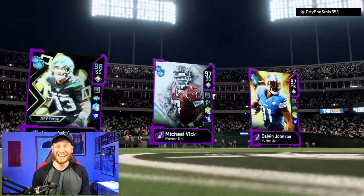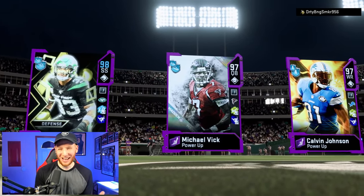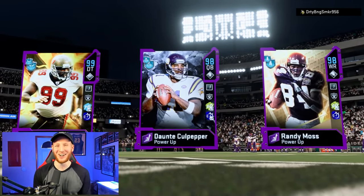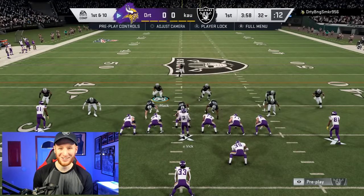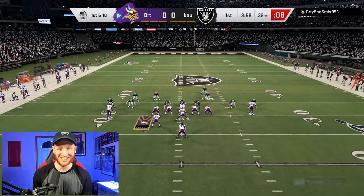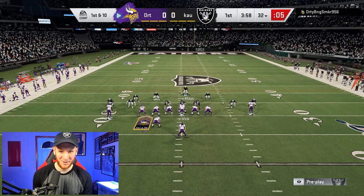All right, let's see what we're looking like. He's got an escape artist — he's not playing by the rules, he's playing unfair. We're out here with Dante Culpepper and he's got Michael Vick. We're going to do our best. I really don't know how many points I'm going to be able to score with Dante Culpepper at the helm, so we need to make sure we get all the stops we can possibly get.